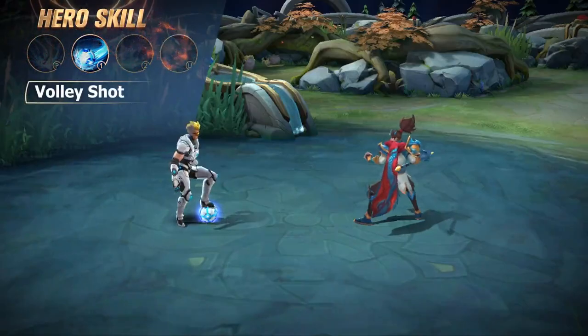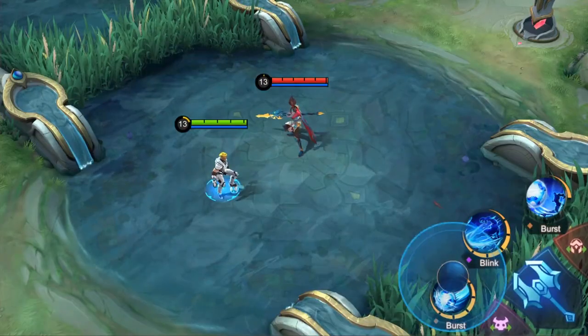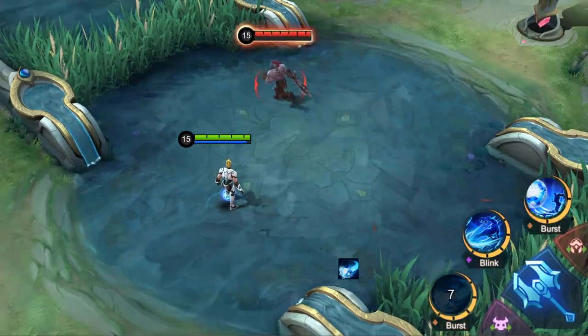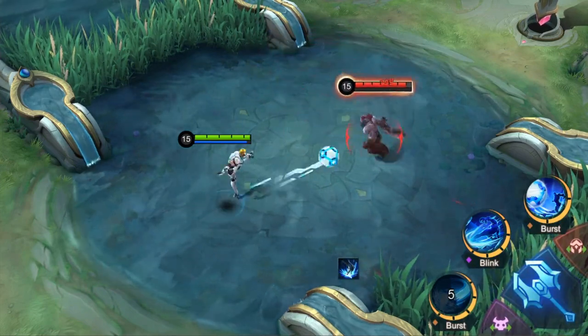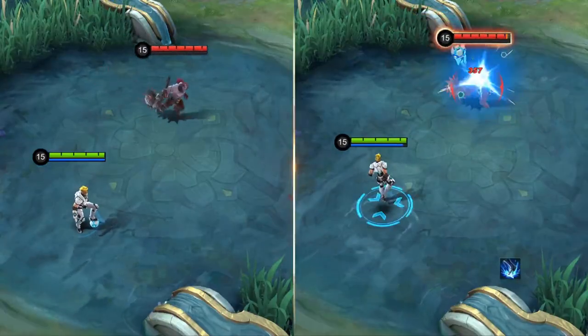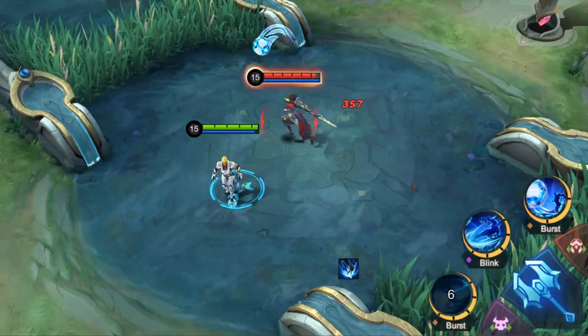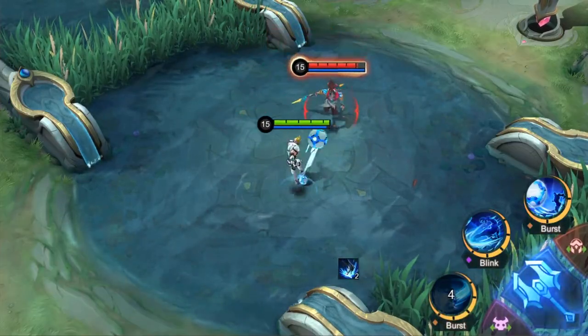First skill: Volley Shot. Bruno infuses his Mechilex with power. On the next basic attack, he will kick a Powerball directly toward an enemy target, dealing physical damage and slowing them down. The Powerball bounces off the target hit toward Bruno.